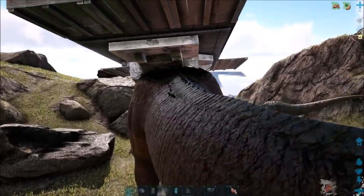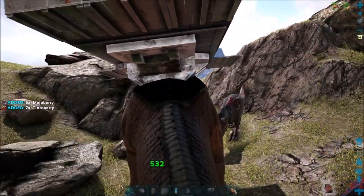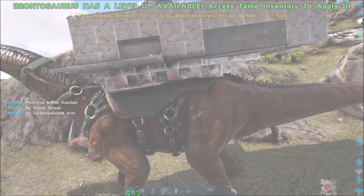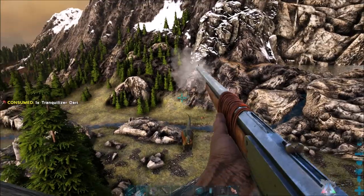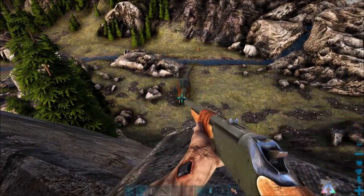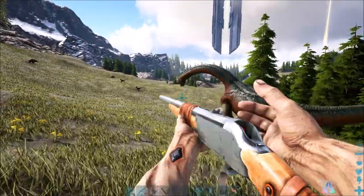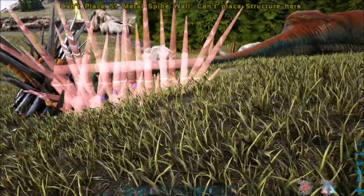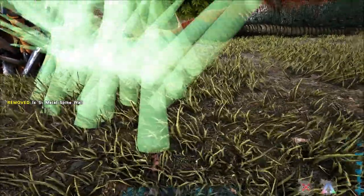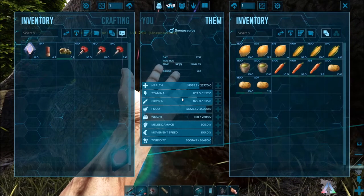The ability to build auto turrets and Plant Species X on the platform used to be the way to go, but it's been nerfed by the developers on vanilla servers. You can change that in your game user settings if you're playing solo or on a private server. The Brontosaurus is massive and will take a lot of tranq darts or arrows to knock down, so be sure to bring a bunch. You may also want to bring multiple crossbows or long neck rifles in case yours breaks. Once the Bronto is knocked out, set up a barricade around it — metal spikes are ideal, though wooden spikes work if metal isn't available. Be aware that larger dinos can break through wooden spikes and compromise the taming process.